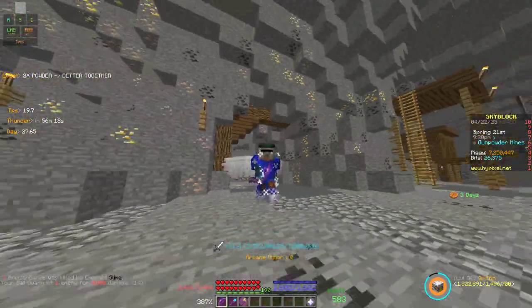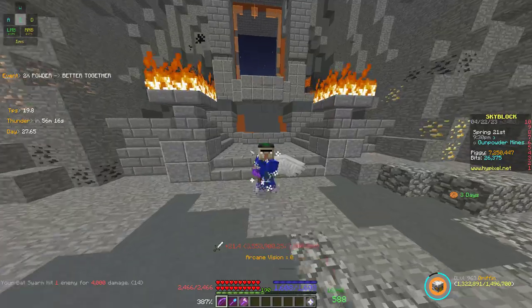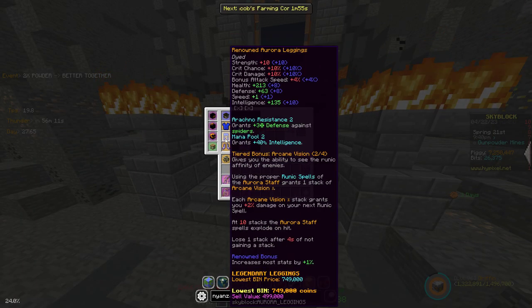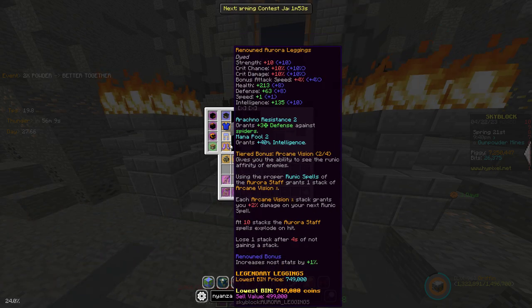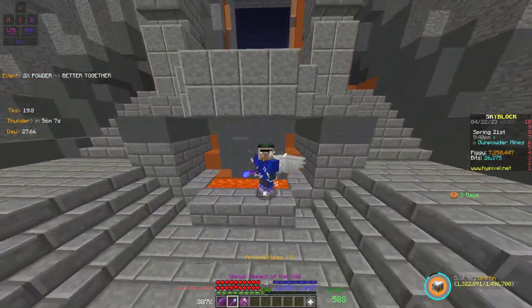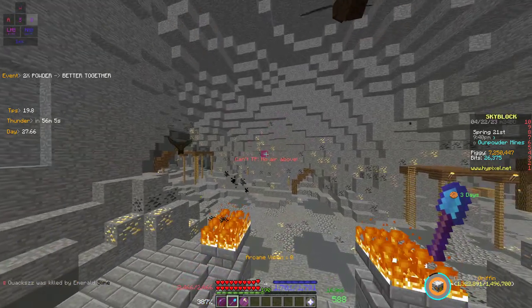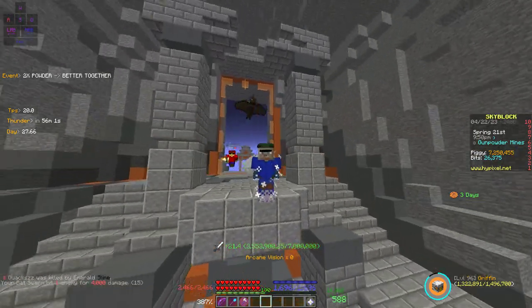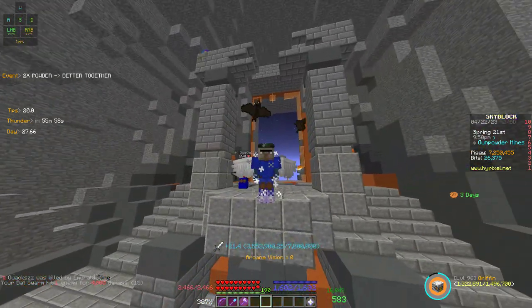And that pretty much wraps up my guide. Also, if you want to, I recommend adding Renown to your stuff, because you'll get plus 1% magic find for about 3 mil — but it's very worth it. Thank you for watching my video. Have a good one.